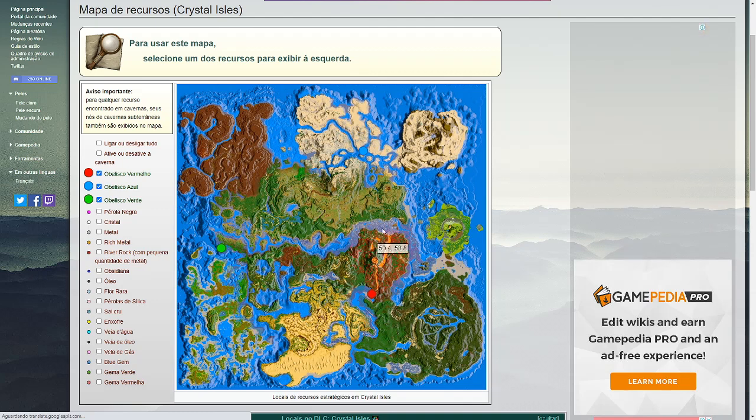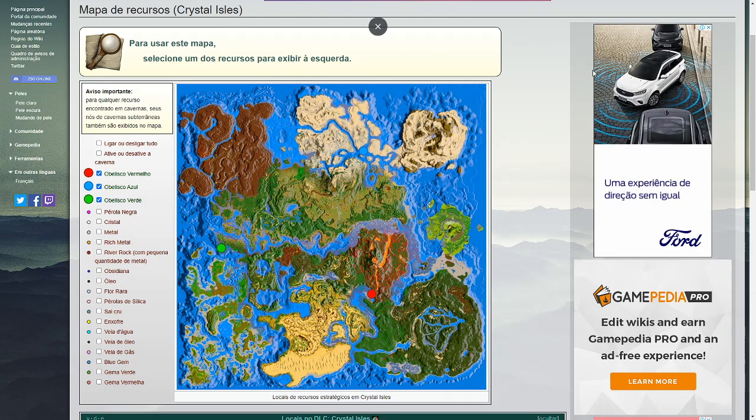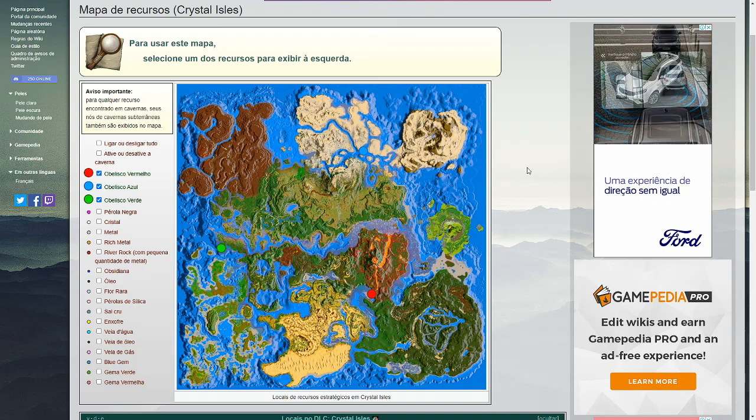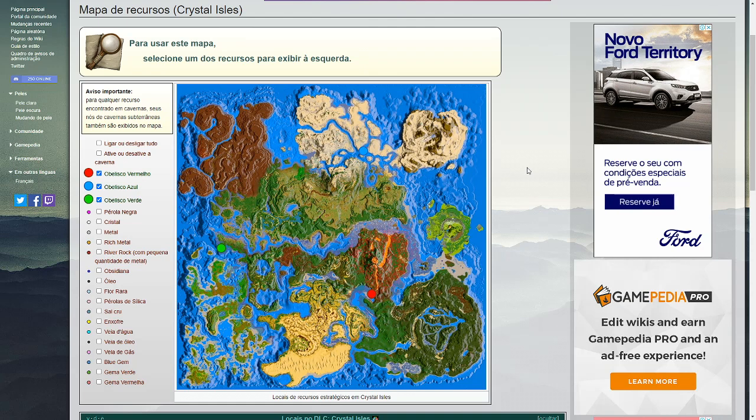Aqui nós temos o obelisco vermelho, azul e o verde. Eu recomendo que vocês deixem os obeliscos ticados, pra que vocês consigam encontrar os recursos. Eles vão ficar aí pra vocês como ponto de referência. Aqui a gente tem todos os recursos que a gente encontra no mapa: pérola negra, cristal, metal. Esse rich metal aqui são pedras de metal.